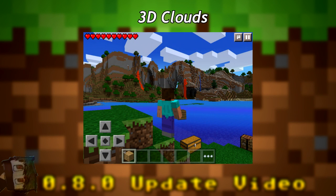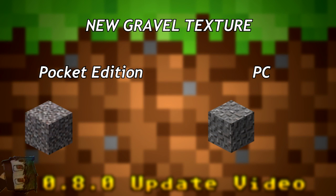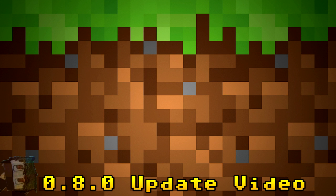There might also be 3D clouds added to Minecraft Pocket Edition, making it feel more PC-like. Additionally, the gravel texture may change from the current Pocket Edition version to the PC gravel texture — you can see the two textures side by side, with the PC one on the right looking better. This seems to be part of making PE feel closer to the PC experience.